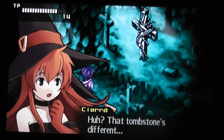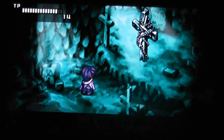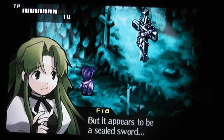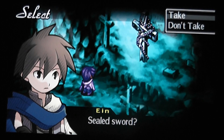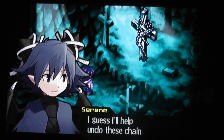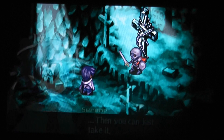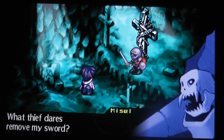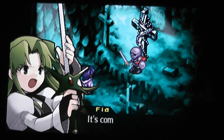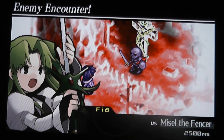That tombstone's different — look, there's a sword chained to it. Think it's still good? It looks sturdy enough, but it appears to be a sealed sword. Sealed sword? Are you certain? Yes, I guess I'll help undo these chains, then you can just take it. What thief dares remove my sword? Death to all thieves! It's coming this way — let's take it on and get the sword.